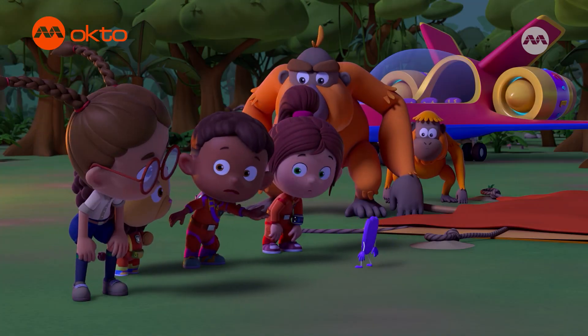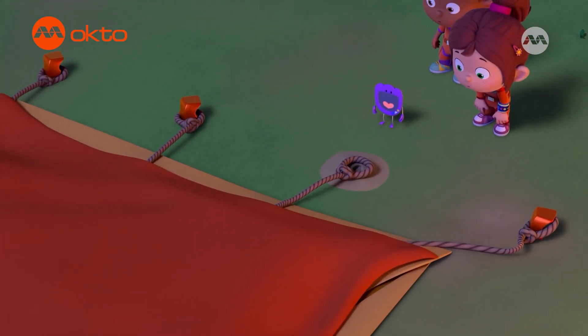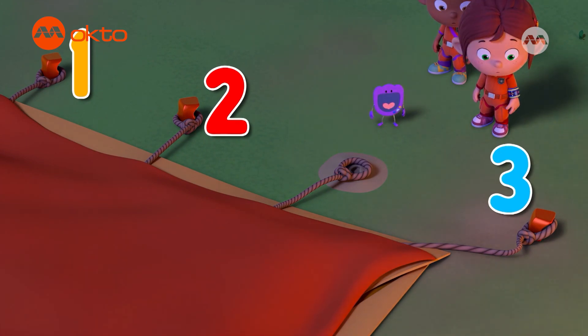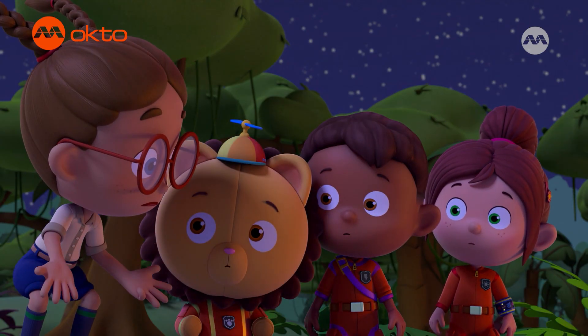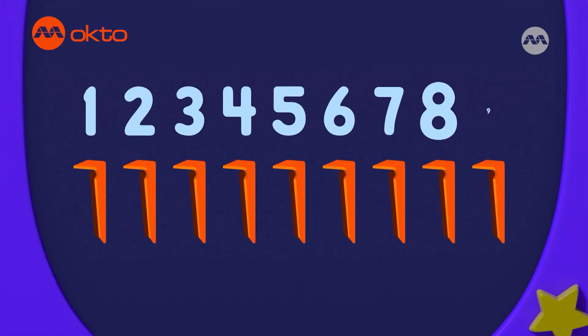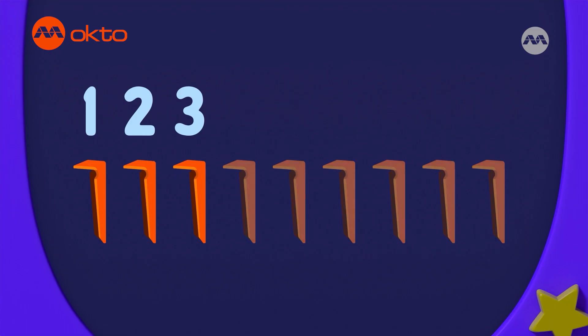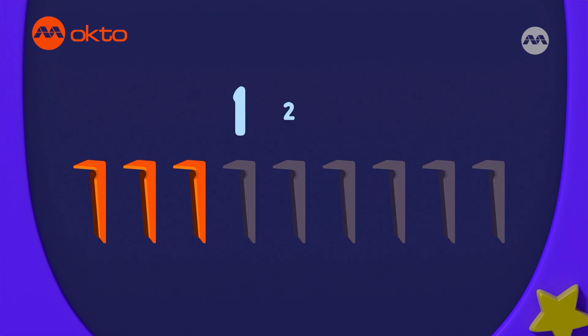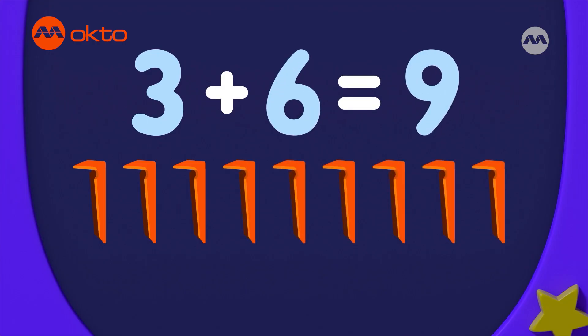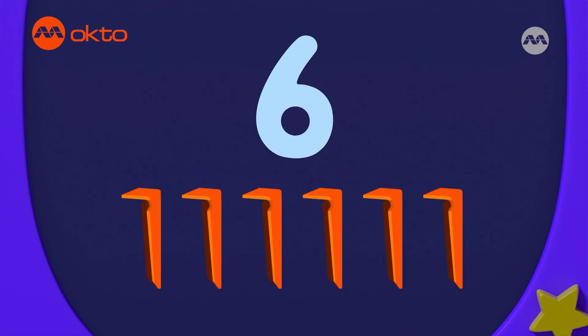I think you're missing a few tent pegs, Izzy. One, two, three tent pegs. Only three? I had nine pegs to begin with. Izzy had nine tent pegs, but she only has three left. How many are missing? One, two, three, four, five, six. Three plus six makes nine. So, there are six missing pegs.